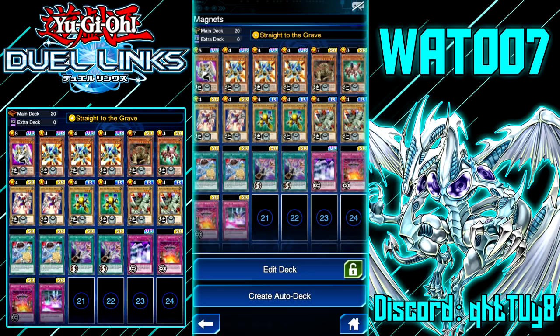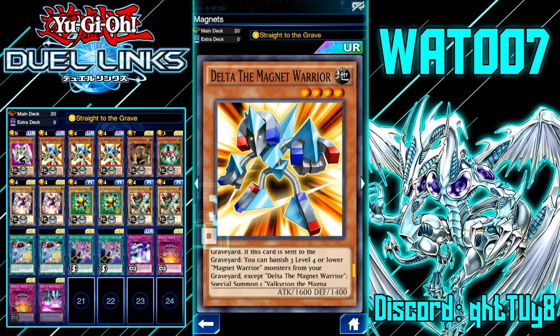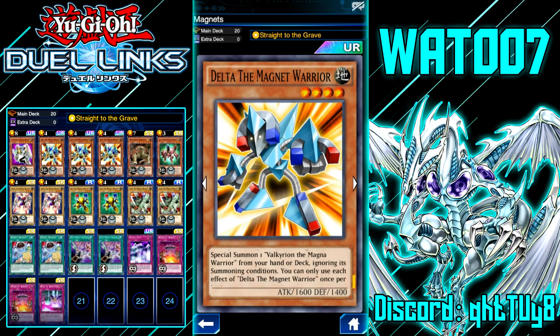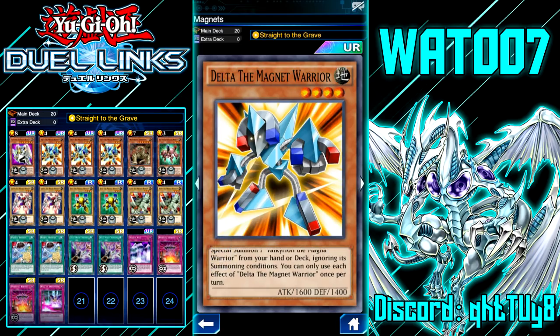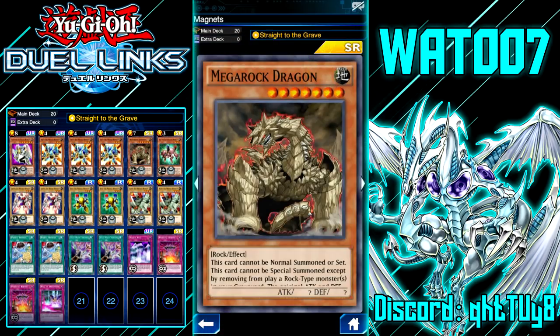You tribute Valkyrion and then target an Alpha, Beta, and Gamma the Magnet Warrior in your graveyard and special summon them. It's a very strong boss monster but the issue is in this meta it's honestly not the best. The way we're going to get out Valkyrion is by playing Delta the Magnet Warrior — if this card is normal or special summoned, you can send a level 4 or lower Magnet Warrior from your deck to the graveyard. If Delta is sent to the graveyard, you can banish three level 4 or lower Magnet Warriors from your graveyard to special summon Valkyrion from your hand or deck ignoring summoning conditions.